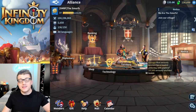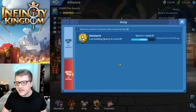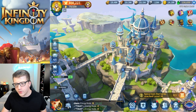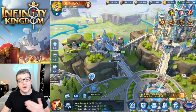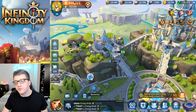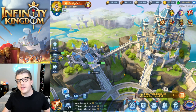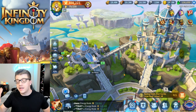Joining an Alliance has a ton of benefits, but arguably the most important is the Alliance help feature. As you can see, I'm upgrading my quarry and gained helps from my Alliance. When you begin an upgrade on a building or start a research, you can ask for help from your Alliance — other members who are logged in can press the help button and it reduces the time that upgrade takes. It's literally a free way to make faster progression in the game.